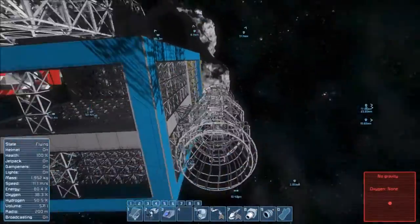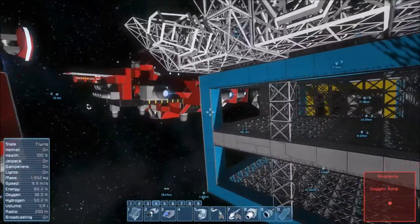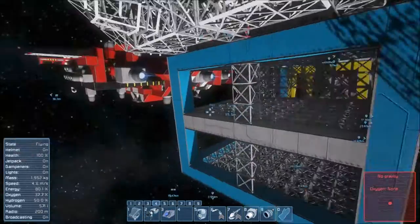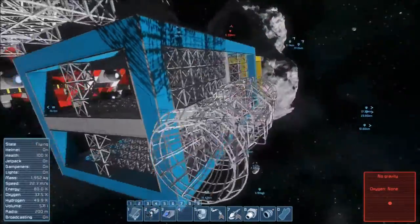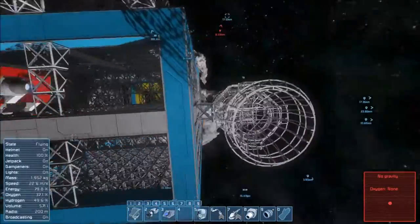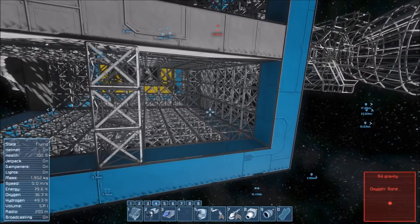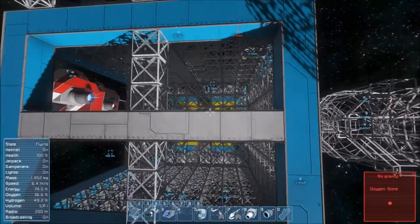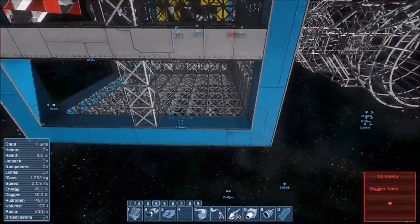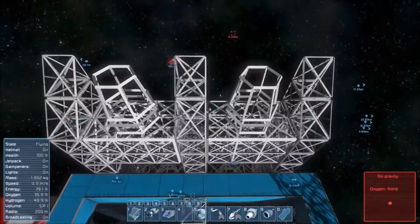I'll ponder around for this hydrogen thruster malarkey, but this is how it should work. I'll make it look better, but that's how it works. Each of the two nacelles have a hydrogen tank and forward-facing and rear-facing hydrogen thruster. Those will then be connected via conveyor to the hydrogen tank in the engine room, which will also be supplied by numerous ice processing oxygen generators. Then we have an oxygen tank in here as well, plus a jump drive and two reactors. This will be replicated onto the bottom.